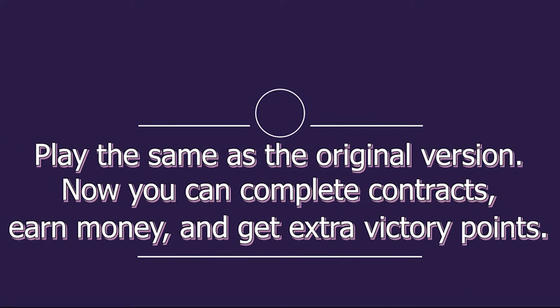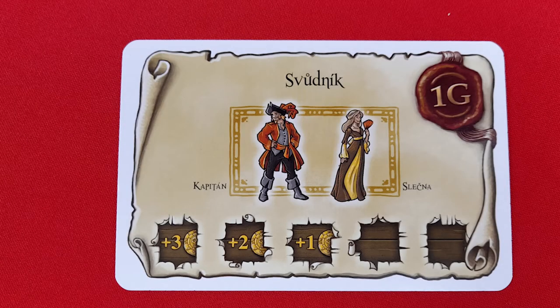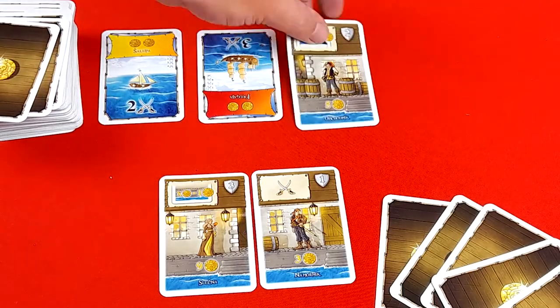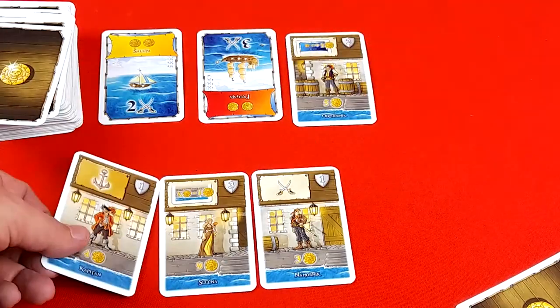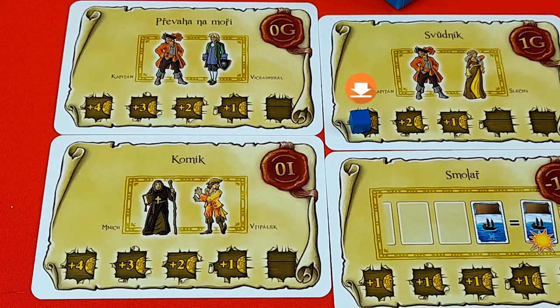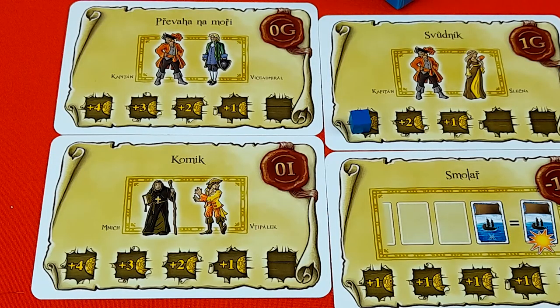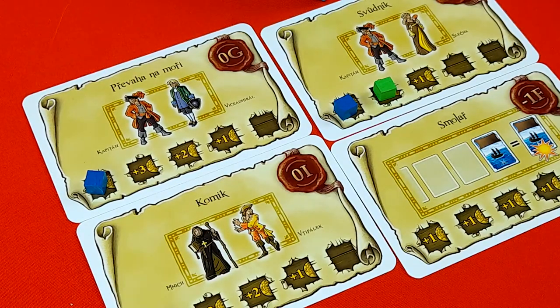The game is played the same as the original game, only now you are able to complete contracts to collect money and earn extra victory points. You can complete a contract at any time during the game, even if you're not the active player. Each contract has a different requirement. For example, if I have a Captain and the Mademoiselle within my cards, I can claim completion of that contract. Once I do, I place my block on the leftmost coin square — so I would place it on the three — and collect three coins. The next player to do so would get two, and so on. You can only complete a contract once.